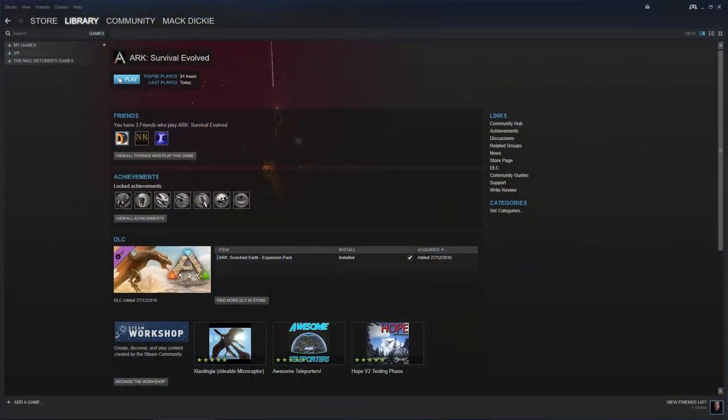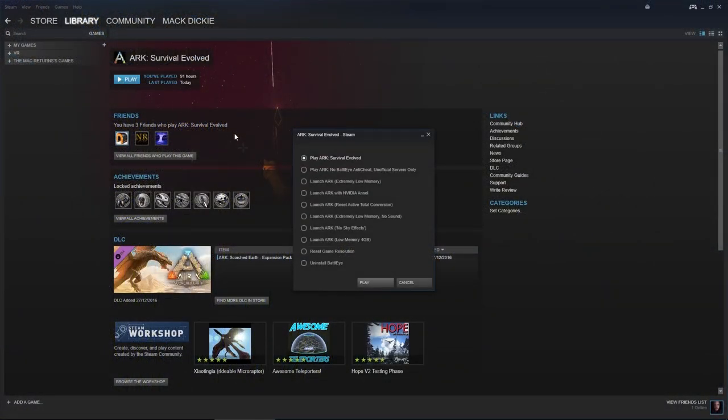Firstly, you need to launch ARK from within Steam and then select Launch ARK with NVIDIA Ansel. This is NVIDIA's technology for taking screen grabs. You will need an NVIDIA graphics card, and ideally one of the later ones.